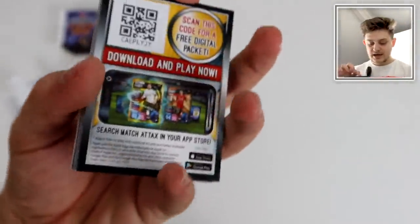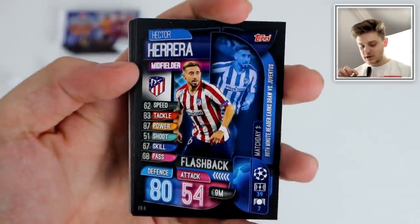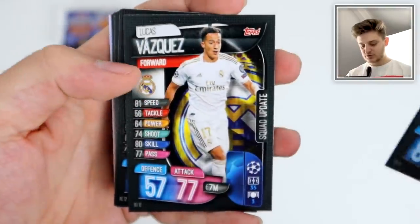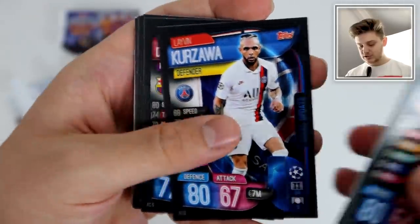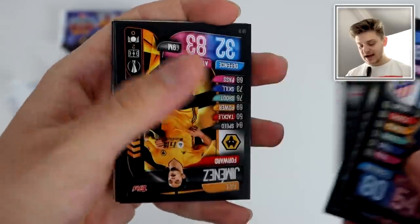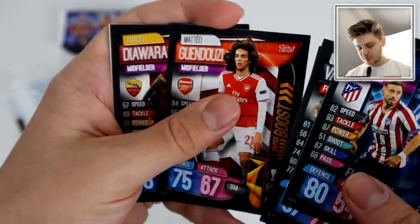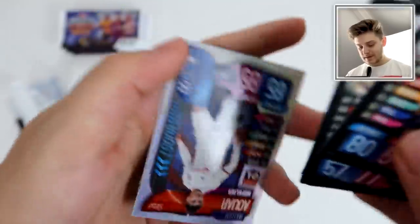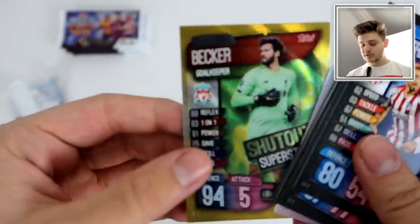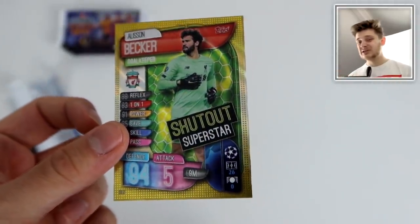We've got a security tab in this pack. Here is the code — feel free to use that. Then we've got Hector Herrera Flashback for a 90th-minute header in a draw against Juventus. We've got Lucas Vazquez, Fabian Ruiz, Kurzawa, Frenkie de Jong Action, Alejandro Gomez Captain, Lallana Squad Update, Ederson Club Hero, Timo Werner Action, Raul Jimenez Super Boost, Joao Cancelo, Guendouzi Super Boost, Diawara Squad Update, Aouar Super Boost for Lyon, and then the Shutout Superstar of Alisson Becker from Premier League 2020 champions Liverpool.